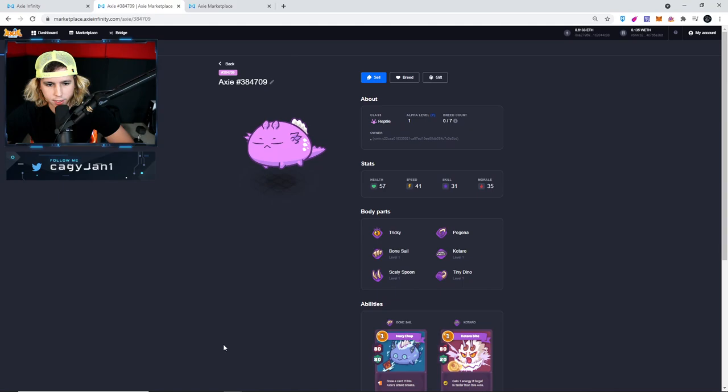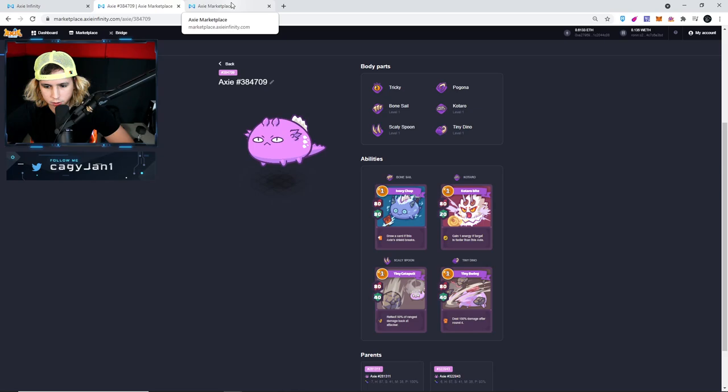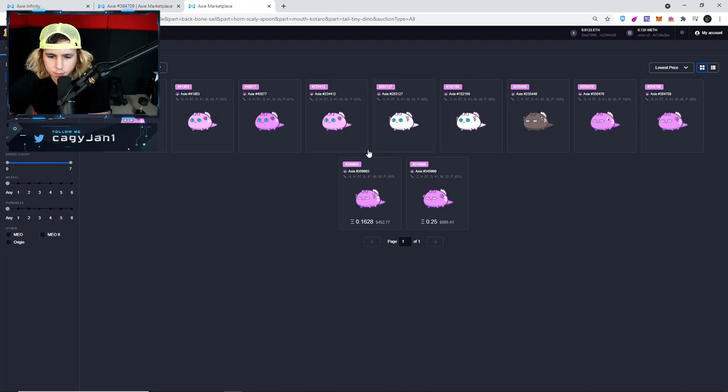Let's analyze all these Axies in terms of the market. The first one is a Pure Reptile with Bone Cell, Cotado, Scaly Spoon, and Tiny Dino. There's only 11 of these in the market — two for sale, one for breed, and two breeds. If I put a zero breed I'll put it a bit higher than these. I could probably sell it for around 0.3 ETH, we'll see.